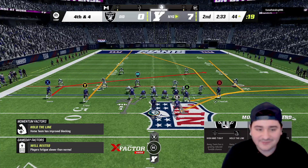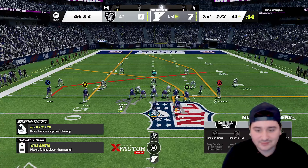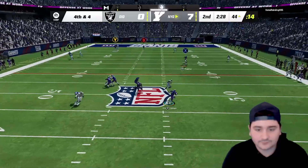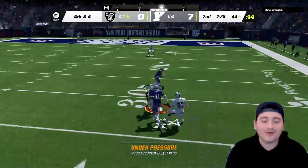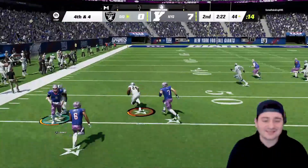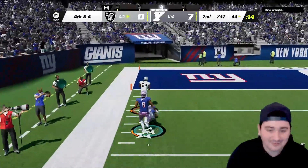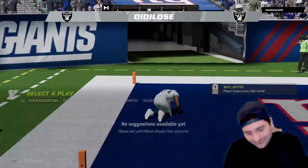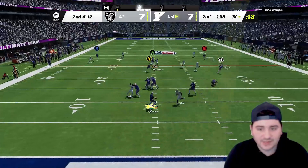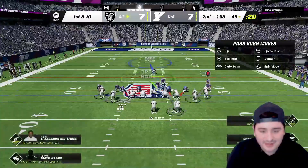That should have been a Cheetah first down — Cheetah was wide open. Big play coming up — it's intercepted! He came out of nowhere and that might even be a pick six. It IS a pick six for Charles Woodson. Wow, like what? We're putting Devonta Smith deep.